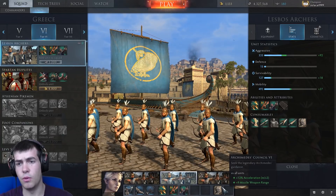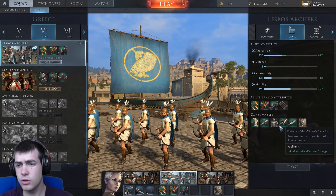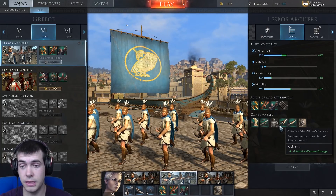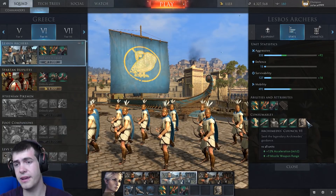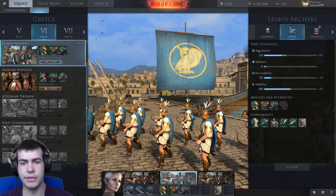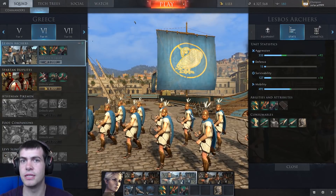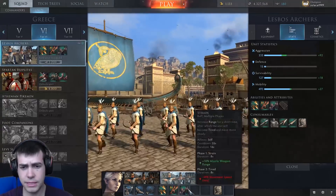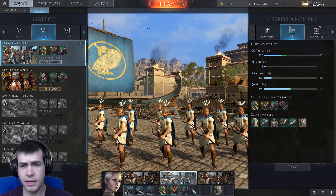I'm running them with the Archimedes Council, mostly for the missile weapon range. I could have had the Athens Castle which gives an increase to damage, which was tempting, but in the end I'd rather have the range. The range is the most important thing — particularly if you can outrange enemy archers, it gives you a really significant advantage. Other than that, they play out pretty similarly to before.